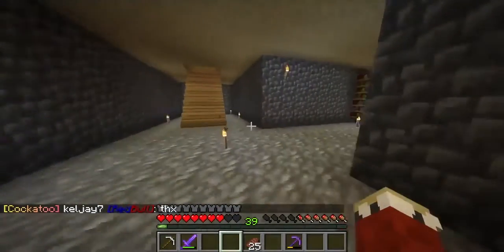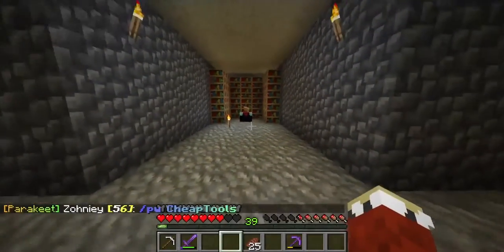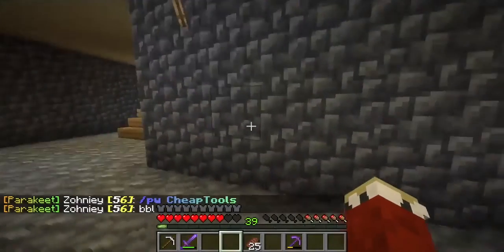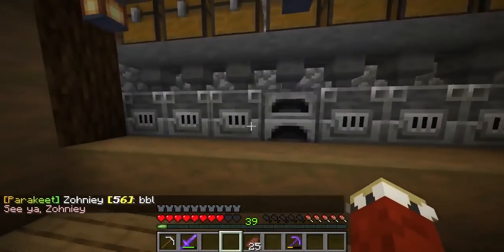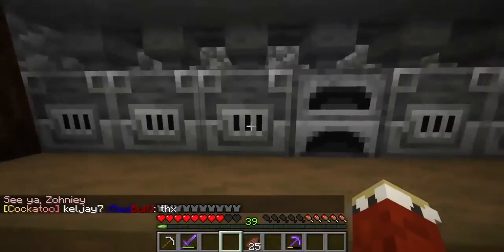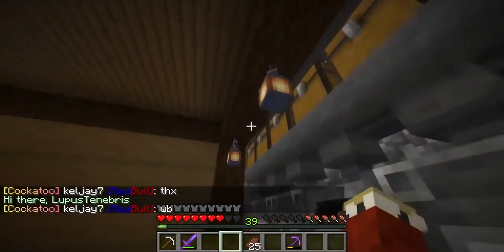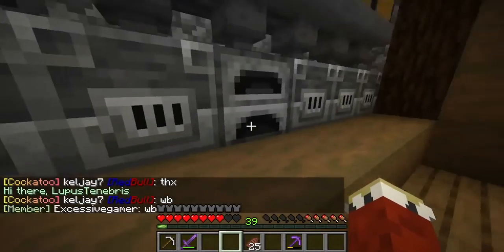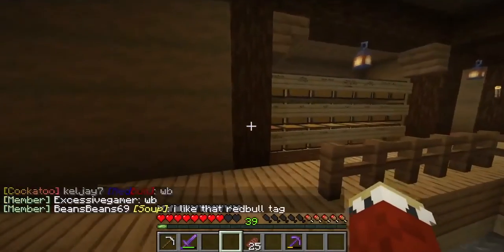We have an enchanting setup now, which is kind of amazing — that's cool. And up here, I decided to finally do something with this room. It's now actually a smelting area, where I can basically put whatever I want to smelt here and then it comes out, and I get XP points for it.